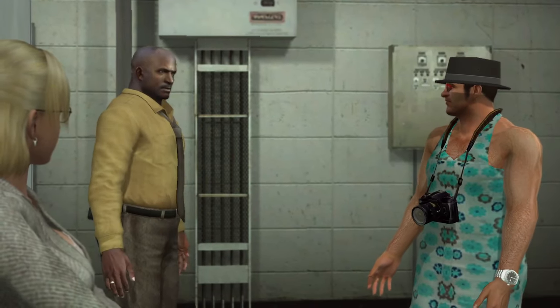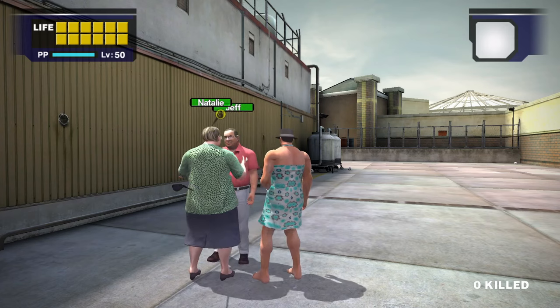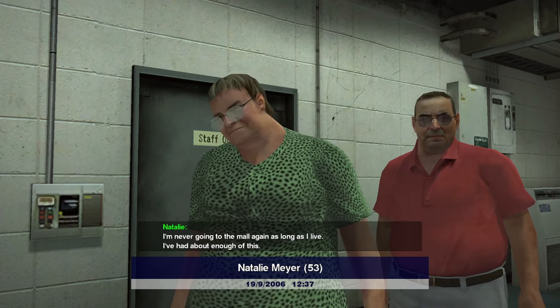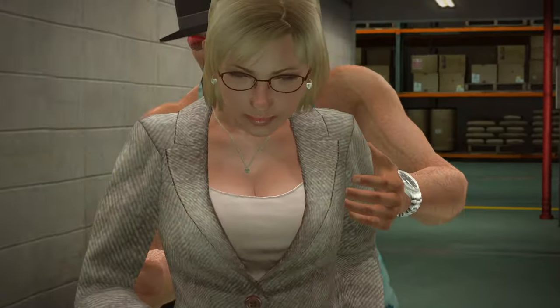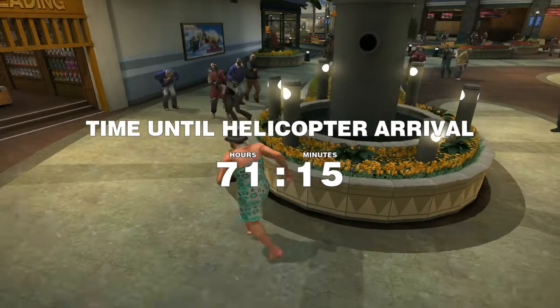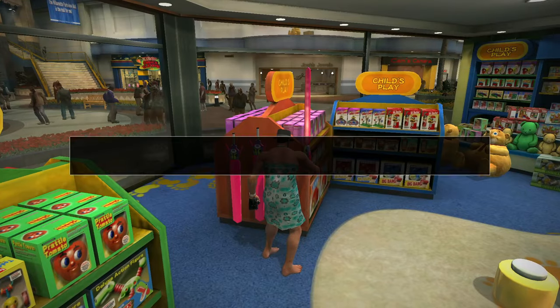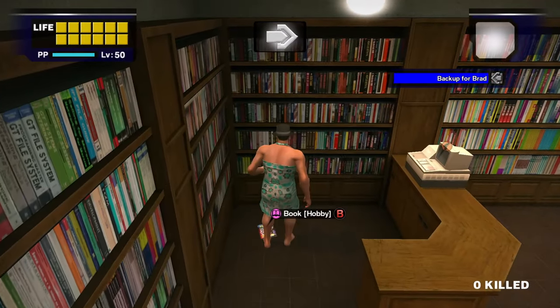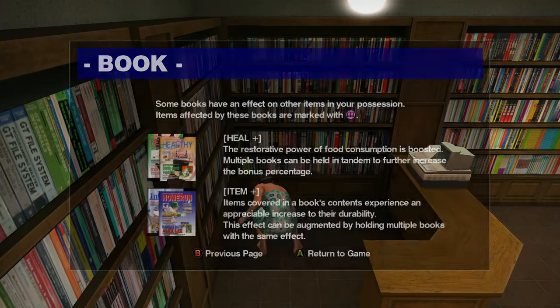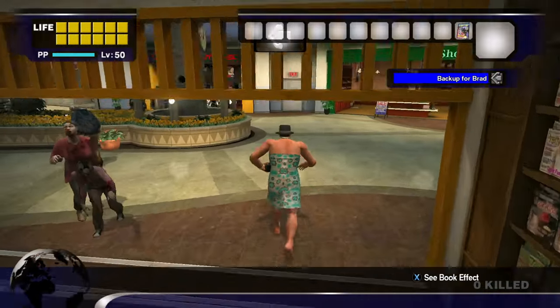We meet Brad and Jesse and we decide to climb through the vent and onto the roof. We escorted Natalie and Jeff back to the safe room and now we can finally head into the mall. We realize that Brad's in trouble, so we have to help him. Before we can do that, we have to gear up. Once we enter Paradise Plaza, we grab a couple of toy laser swords from the toy store, head to the bookstore to grab the hobby book, which can increase the durability of toy weapons — and let me just tell you, this is a necessity. It's very important.